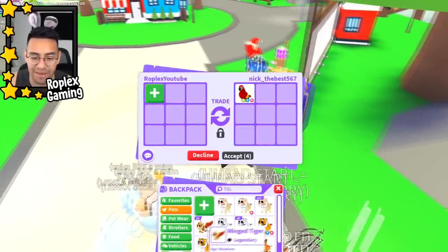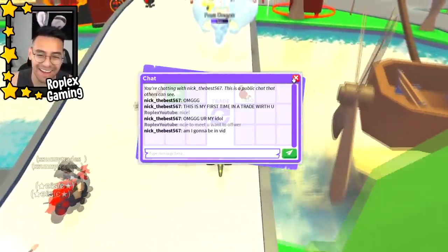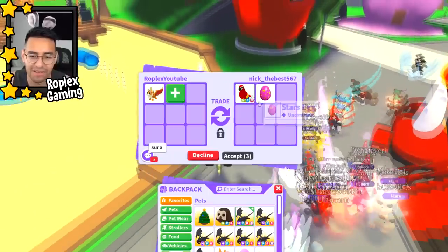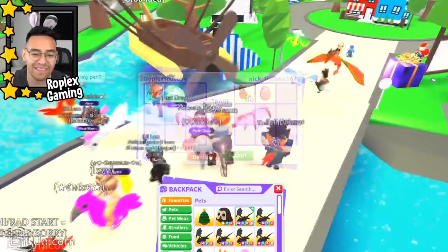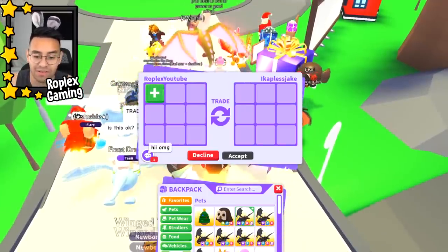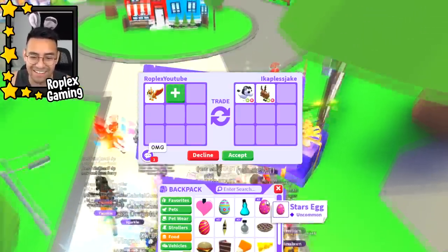Nick the best 567 is up next. Look at all the tigers in the game now — tasmanian tiger, lunar tiger — this one's from last year too! And here is the new winged tiger. Nick wants to offer; I'm wondering whether a neon owl or a neon parrot is worth more — I think neon owl. He's putting up a star's egg, which is pretty rare, but I wouldn't pay 650 Robux for it, so we'll decline. The star's egg is from a really old Easter update and it's actually just a food item. I even have a couple — a stars egg and a stripes egg — you can literally eat them.